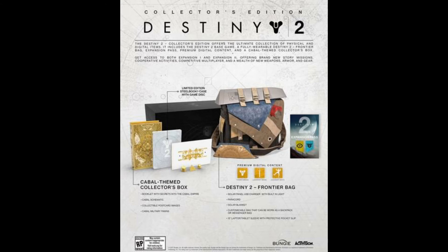Premium digital content, a Cabal-themed collector's box — the box includes a booklet with secrets into the Cabal empire, a Cabal schematic, collectible postcard images, and Cabal military pawns. But why are they collectible? Where else can you get more? How is it collectible if it's just something you can buy in a collector's edition? It doesn't make sense to call the postcards collectible unless you can buy them from a third party or a store. An amiibo is collectible — there's a set you can get, not just a one-time buy before a game launches.